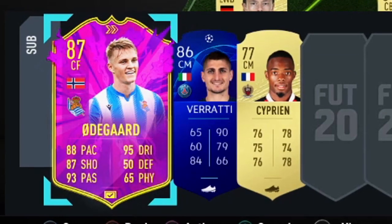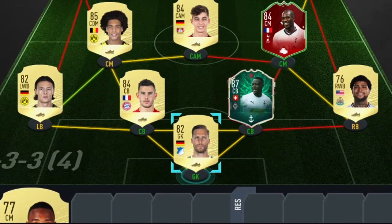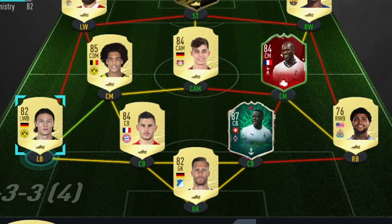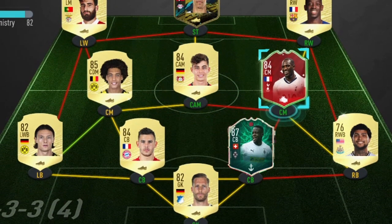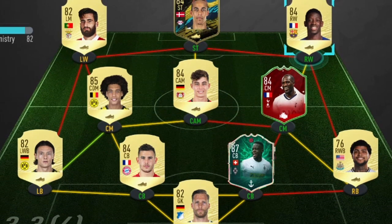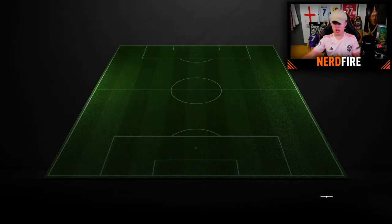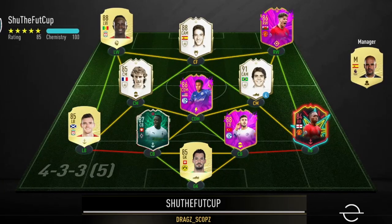On the bench we'll have Future Stars Odegaard, Veratti, and Concepcion as our three subs. Starting 11: Bormann in goal; Yedlin right back; Shapeshifter Zakaria right center back; Lucas Hernandez left center back; Schürrle left back; Witzel left center mid; Havertz CAM; FUT Mas Sissoko right center mid; Dembele right wing; Moments Paulsen striker; Rafa left wing. Bronze bench filled and manager in — let's find an opponent.